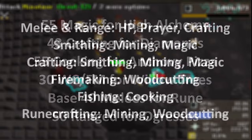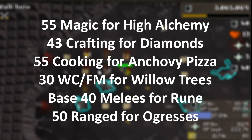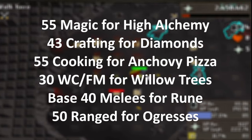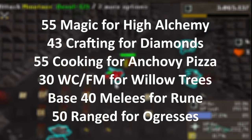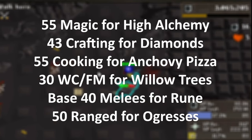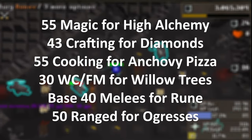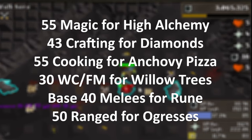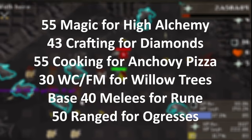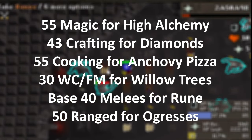Getting into early game training, there are several smaller goal levels you should aim to achieve before jumping into longer term training. Training magic to 55 will unlock High Alchemy, the highest requirement useful spell for free-to-play. Along the way you will unlock all other beneficial spells such as teleports and Superheat. This can be done quickly and cheaply by splashing Curse on the Monk below the Varrock Castle stairwell. This is the only time you will train magic on its own. For easy GP at this stage, I recommend picking up items like plate bodies or plate legs in the wilderness and selling them to shops in Varrock.